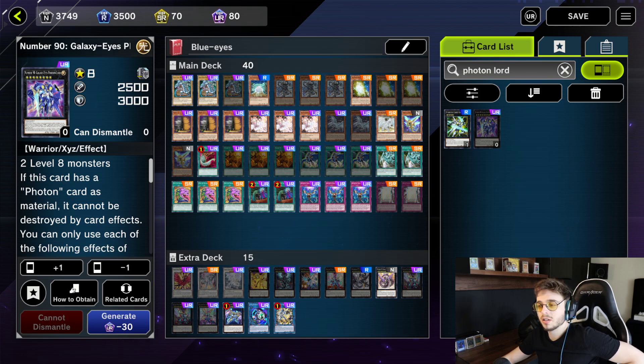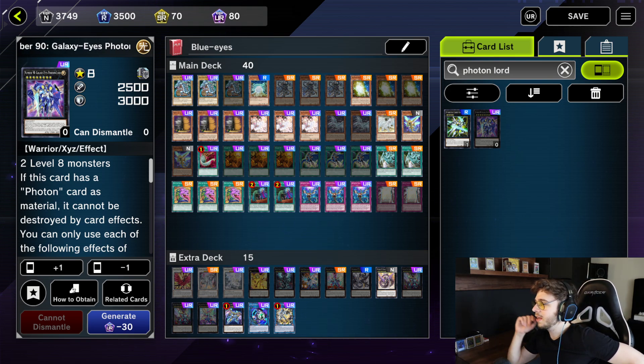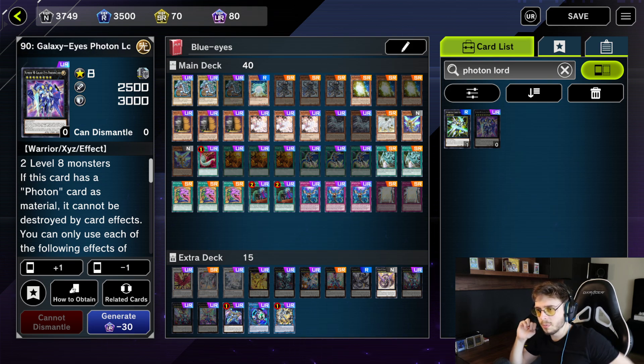What is up guys, I'm back with another deck profile and this time it is the much requested Blue Eyes White Dragon. Most of you already know I'm not really a fan of the archetype, but because you guys have been asking me so much for the deck, I did want to try and make a version that I would play with. Because I don't like the deck archetype myself, I don't have a lot of experience playing it.